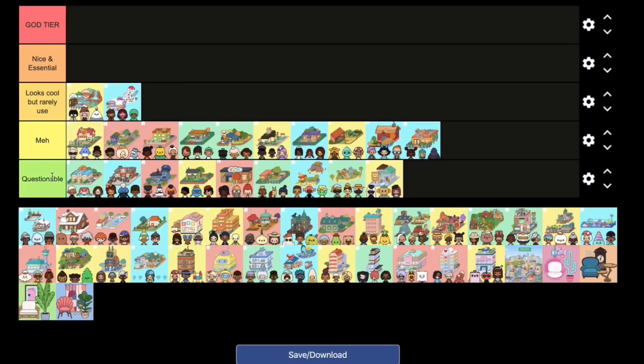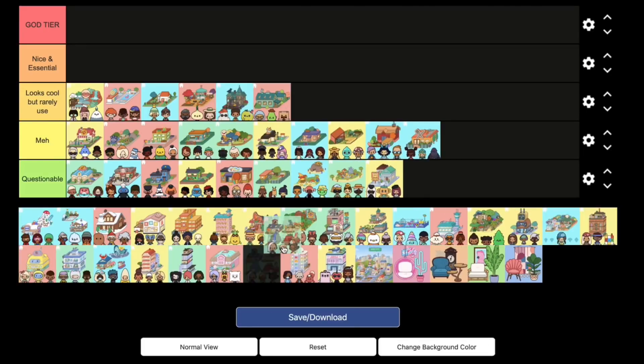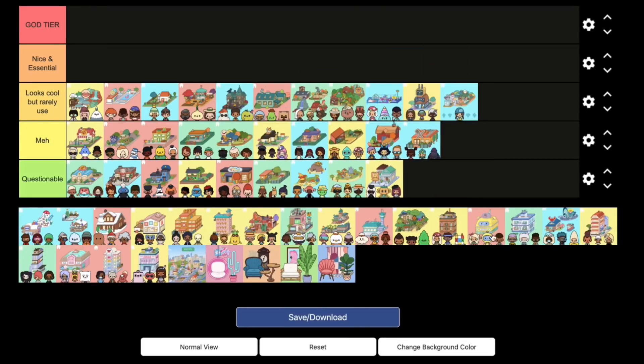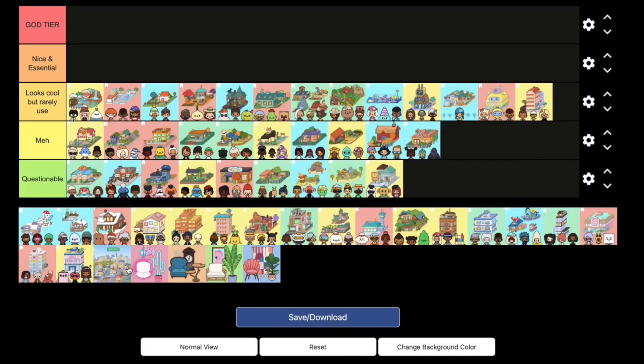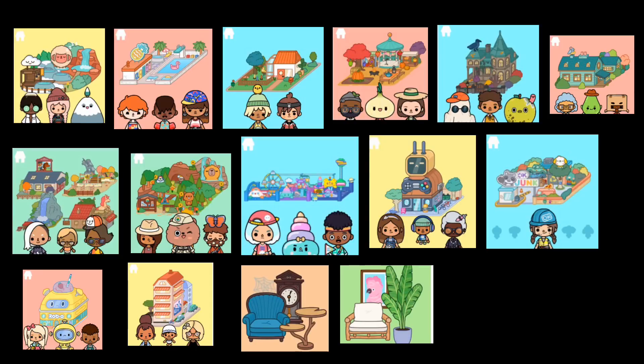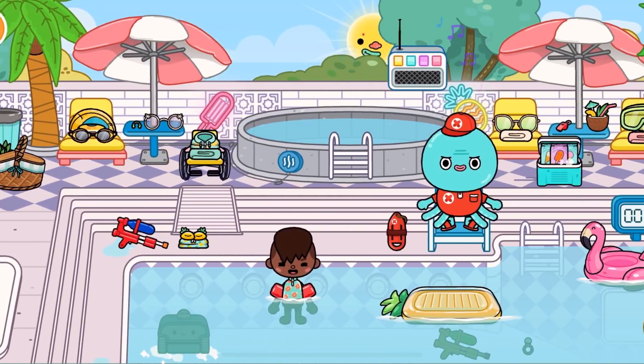In the Looks Cool But Rarely Used tier we have the hot springs, bungalow, harvest festival, haunted house, farmhouse, stable, wildlife, the Boom Boom theme park, the arcade, Crumpet Junkyard, the Rogue Cafe, the studio apartment, the Misty Cottage, the house decorating pack, and the vacation pool villa pack. The locations in this tier look really cool and they have really good items — they are also good to have in your game.